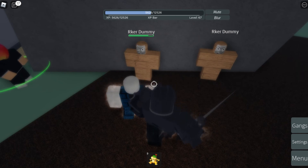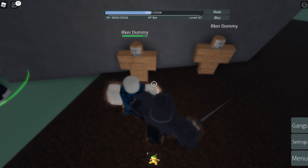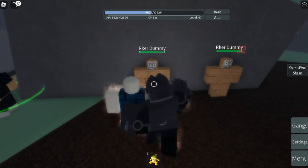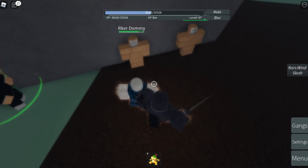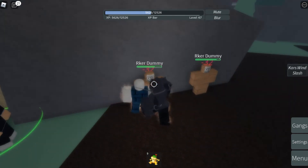Now going to the last and final ability of this stand — it is going to be the X ability and this one is called Wind Slash. Let's go ahead and test this out. X — boom! As you can see it has a damage of 32. Why is it called Crush Wind? Anyway, yeah, it has a damage of 32.